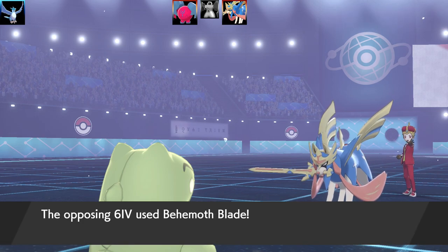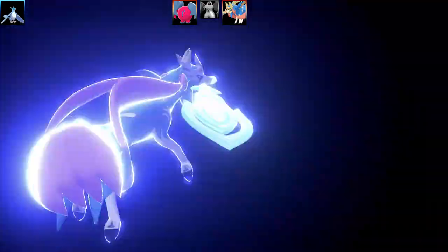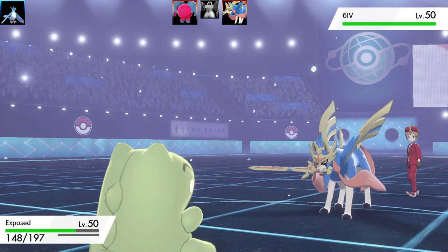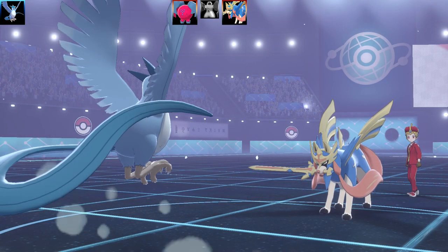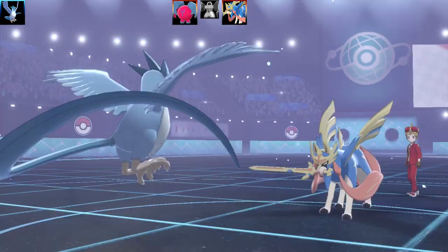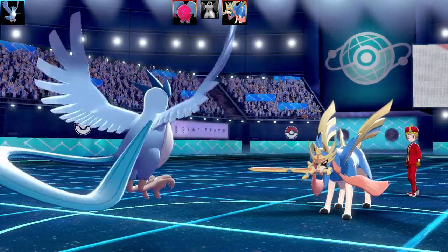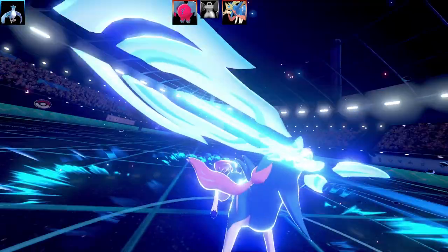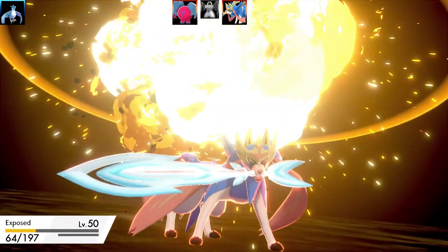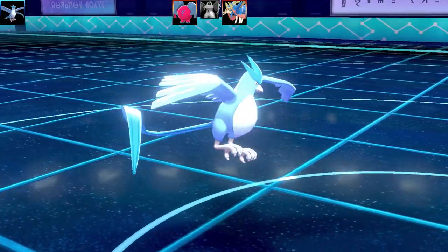Zacian is going to outspeed Articuno and go for Behemoth Blade. I thought I might get a miss this turn, so I went for Mind Reader to go for Sheer Cold afterwards. Unfortunately, I did not get a miss from Behemoth Blade — that would have been amazing because Zacian would've had to break my sub first. Articuno nearly took out two Pokémon, very very close. Bye bye Articuno — you took out the Melmetal and we got destroyed by Zacian, but it's okay.